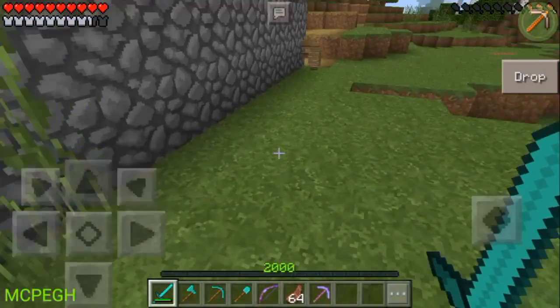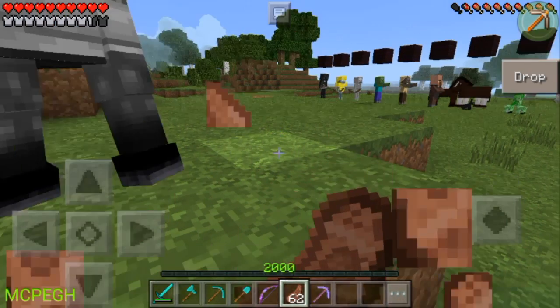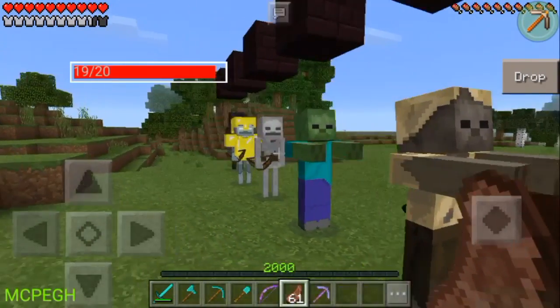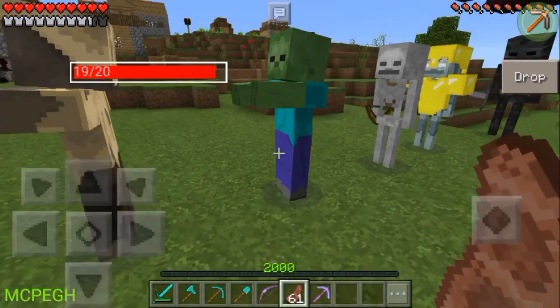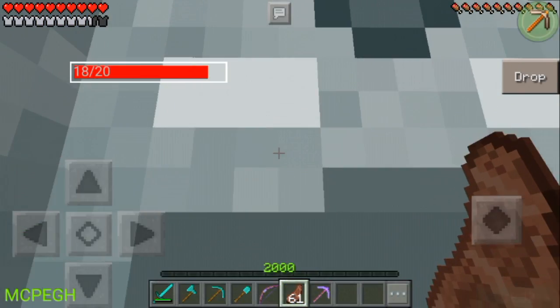You need a magic stick to freeze the mob. I'm gonna show you in a different world. If you're in survival, the mobs won't look at you, they won't move at all — they'll just stay still. You can walk right through them.